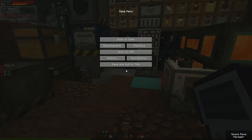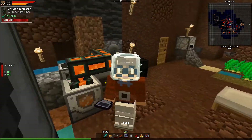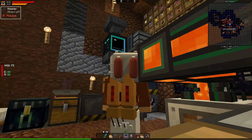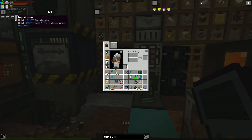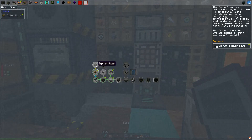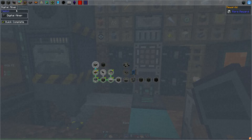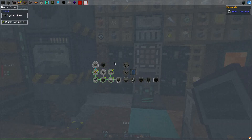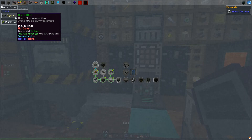Before I get ahead of myself — I want to see if we can upgrade some of our equipment. Looking at our advanced machinery, there's an upgrade option. Rather than upgrading the astro miner, we can craft a digital miner from Mekanism — it's an entirely different machine that acts as a huge area miner.